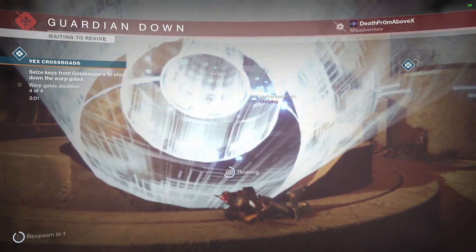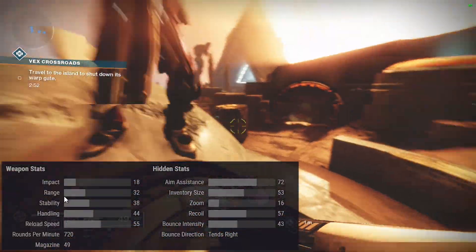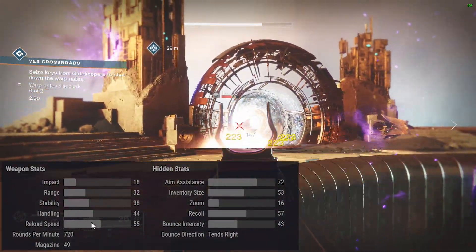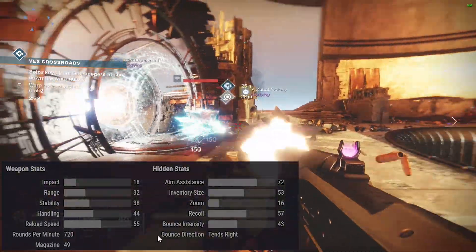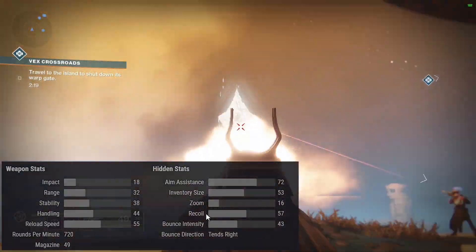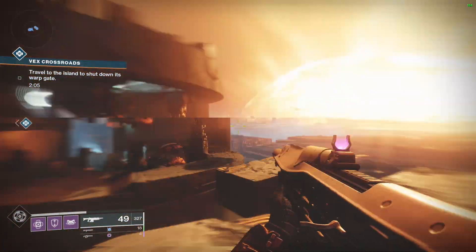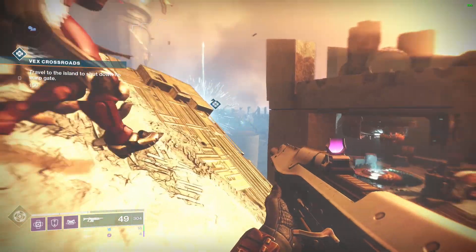Let's look at the stats. Impact is 18, range is 32 — decent for an auto rifle, maybe not great. Stability is okay at 38, handling is good at 44, reload speed is really quick. Your gun's stats will differ based on barrels, magazines, and perks. Aim assist is 72 — decent, though on a rapid fire frame auto rifle you might not need it much. Inventory size feels solid; I didn't run out of magazine even in PvP. Zoom is 16, recoil is 57, bounce intensity 43.